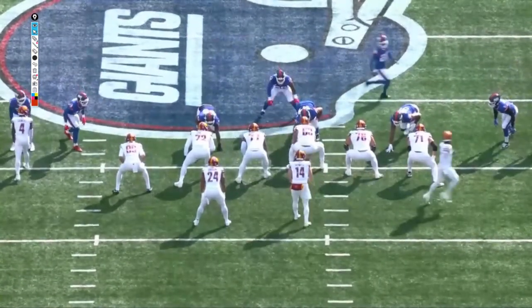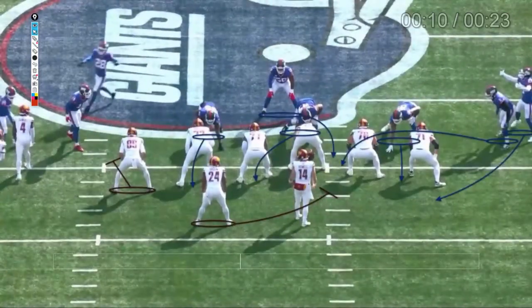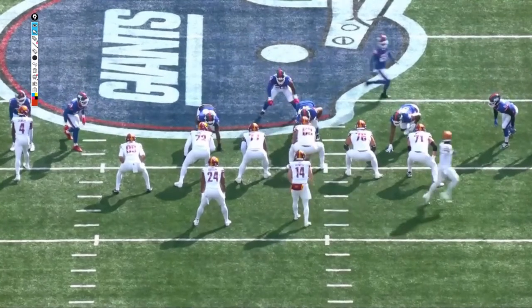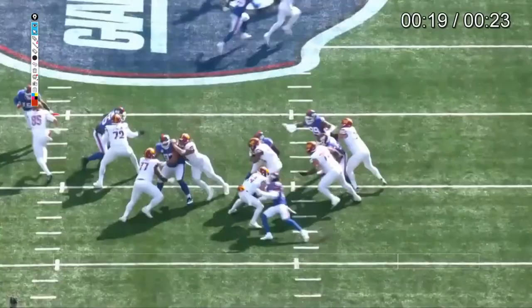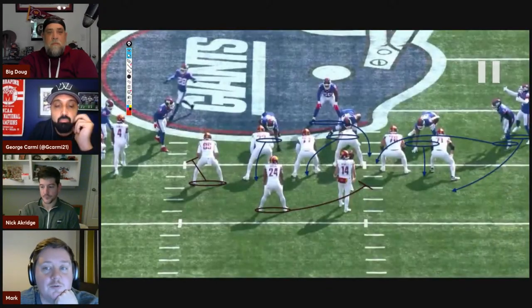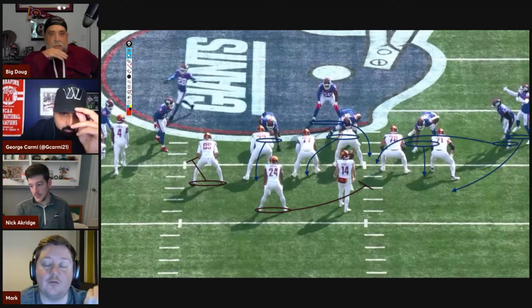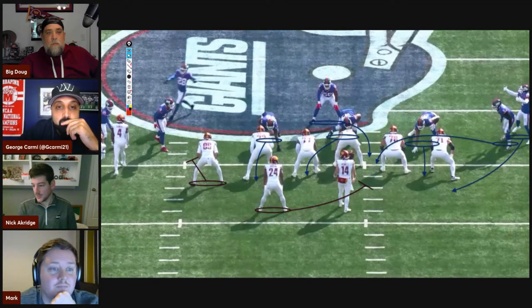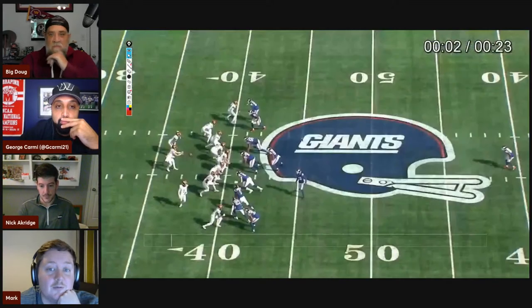With only three guys out running routes, at that point they need either the center or Sam Howell to identify that they're overloaded to the right side. That's got to be on someone to recognize — probably Howell. Without being in the room we don't know how much they're putting on Howell versus Nick Gates at center. With a veteran quarterback you'd know it's on the quarterback, but with a young rookie it's tough to know. It's unfortunate because Terry McLaurin was streaking down the middle of the field — both crossing routes available, Terry and Curtis Samuel both kind of open.